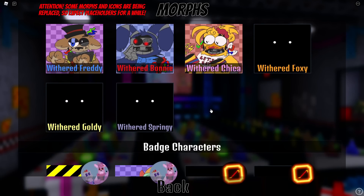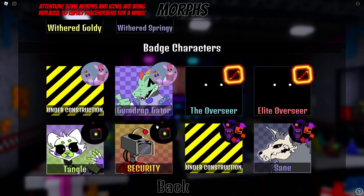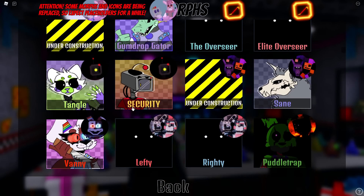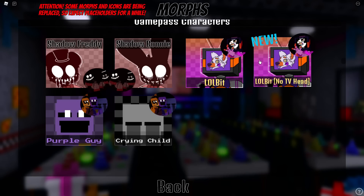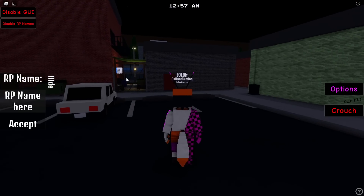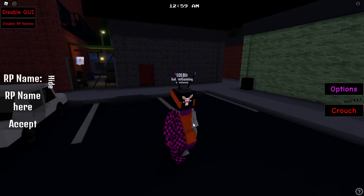Let's go ahead and select the morph. Volbit is a game pass that is 15 Robux, so definitely make sure you have it first before trying to do this. There are two different versions of Volbit, so let's start off with the normal Volbit first and spawn in town. There's even someone sketchy over there we could go talk to.